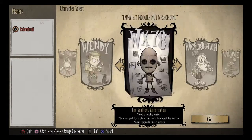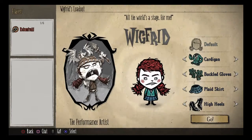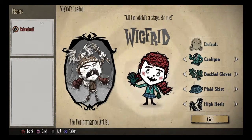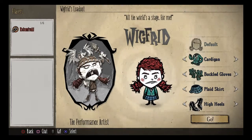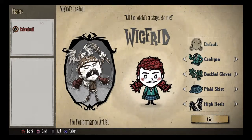Our next character on the list is our second transition character from advanced to expert, and it is Miss Wigfrid. Wigfrid is an advanced-to-expert transition character because of her abilities. Her greatest advantage is she hits about 25% more than everyone else. She also starts with her amazing Bell Helm and Bell Sphere, which are an upgraded version of the football helmet and the log suit.